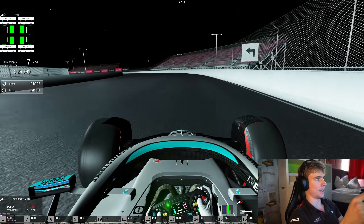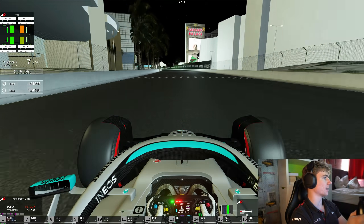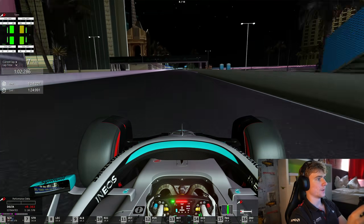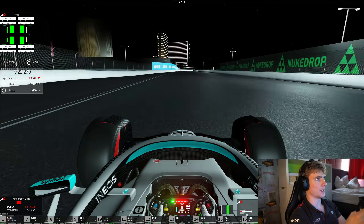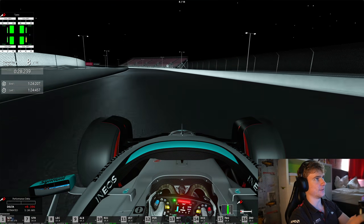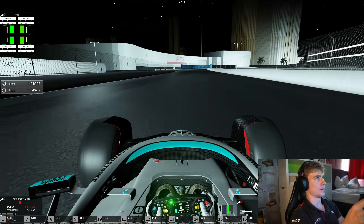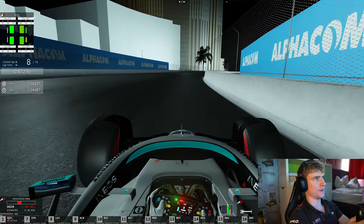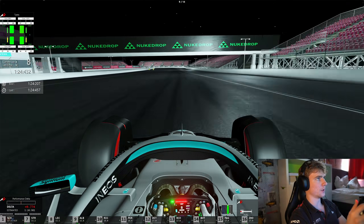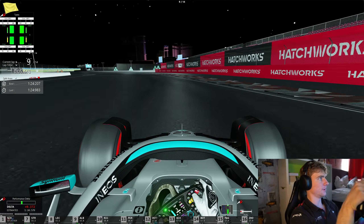As you guys might know, AI in Assetto Corsa is pretty prone to mistakes. Norris had a mistake or incident — I think he was P2 before. Actually that's P7, I can see Stroll. Another eight-second gain on Schumacher on the last lap. I think we might be running out of time soon — I may not have given myself enough laps. My tires are starting to fade away as well. I went for the softs but it's so high speed that mediums might be better.